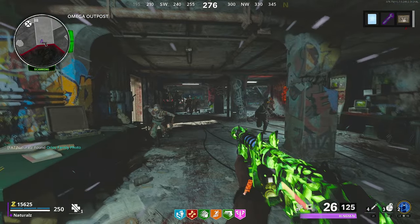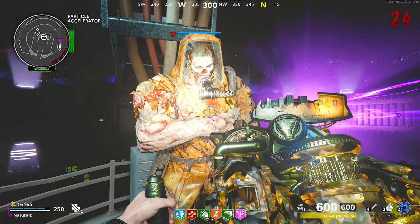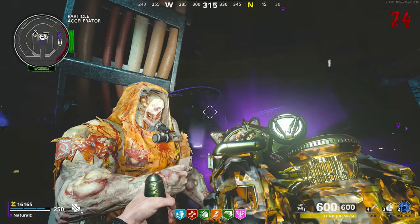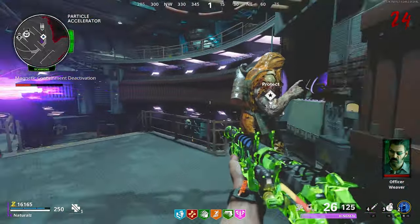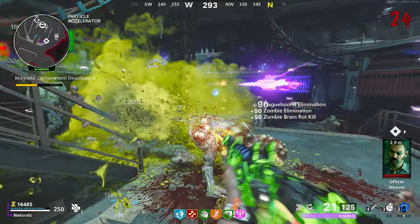Once you're in the room, this is a simple process — you have to keep all the zombies away from Orlov while he breaks down three of the machines. A lot of zombies will be spawning, so make sure you use your D.I.E. weapon to help you out.